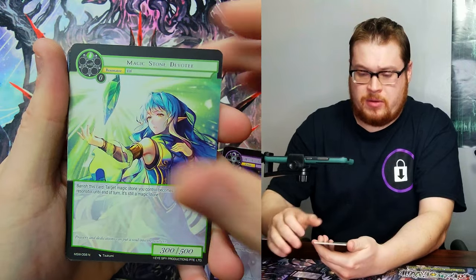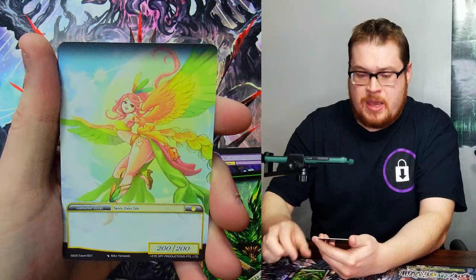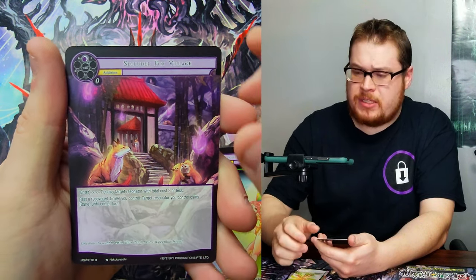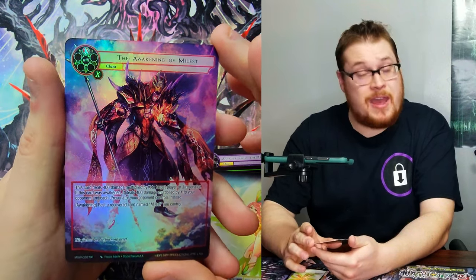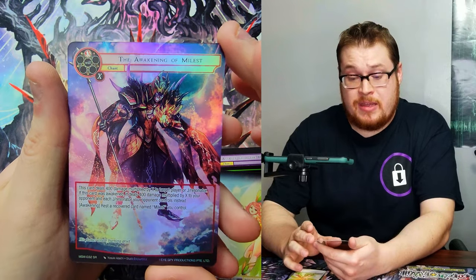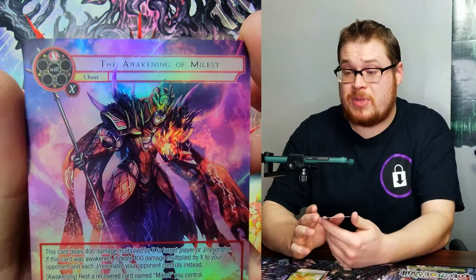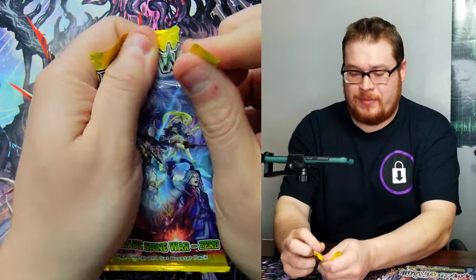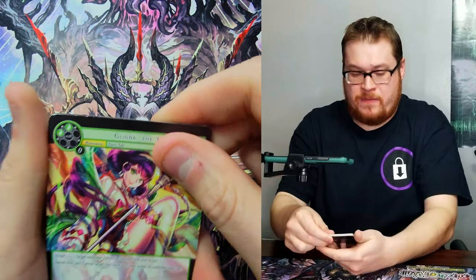There's our default, the Matchsticks — not adding to the total but maybe I should. Secluded Fox Village, I haven't seen this card. It's our rare, and behind it, Awakening of Mylist as our full art — I haven't gotten his awakening card yet so I will take that. He looks really cool. Can we pull him as a J ruler? I also want to pull Zero. Mylist has better artwork than hers in my opinion.